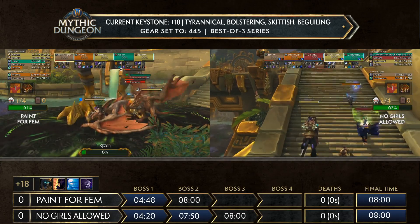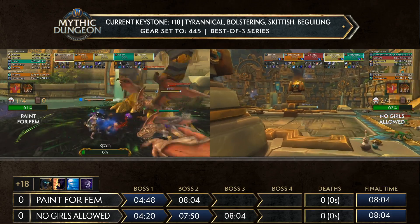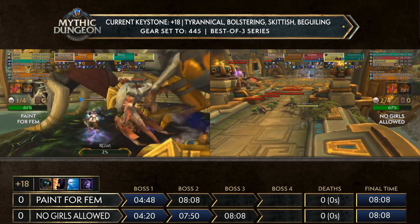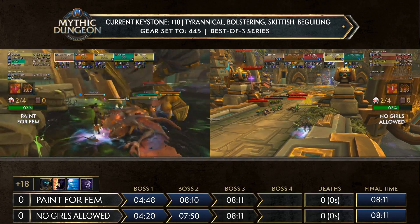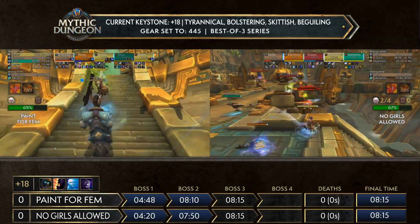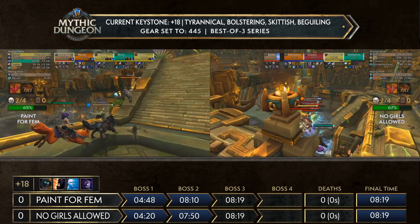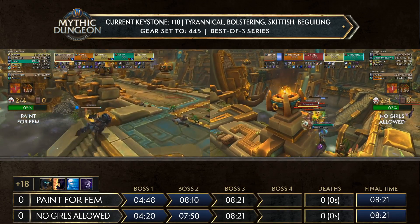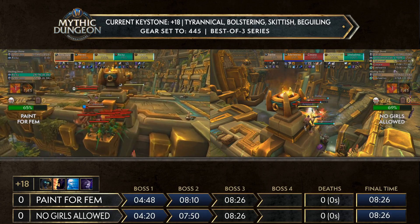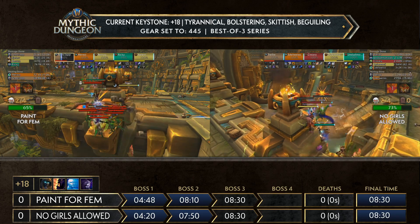Everything perfectly dies together for No Girls Allowed, who immediately mounts up and starts heading up the stairs. Pain for Femme is now working on those skyscreamers but they might actually die a little too early — six percent is still a lot on a tyrannical boss. One death right before the boss died, so it didn't matter too much. Well done by Pain for Femme as well, but it's about half a minute to a minute behind at this point compared to No Girls Allowed.